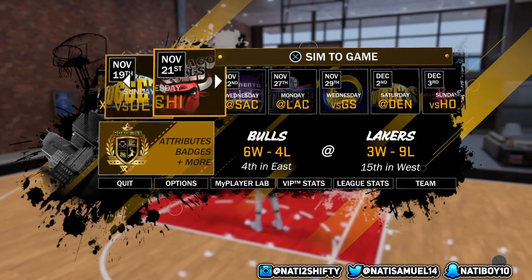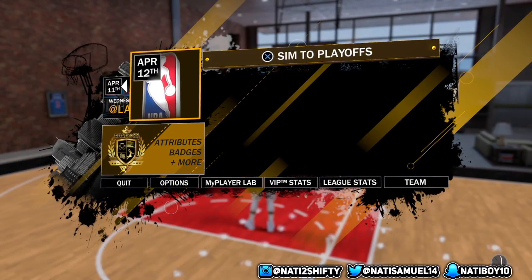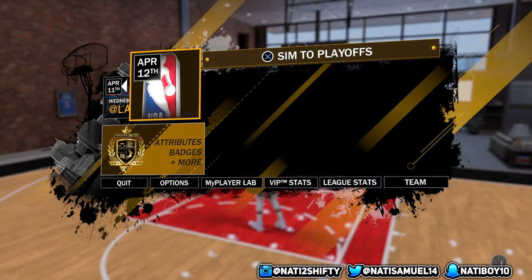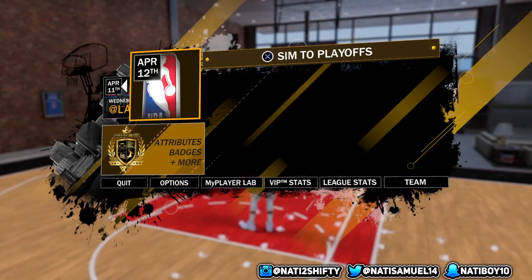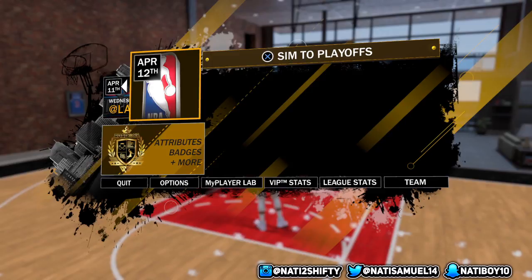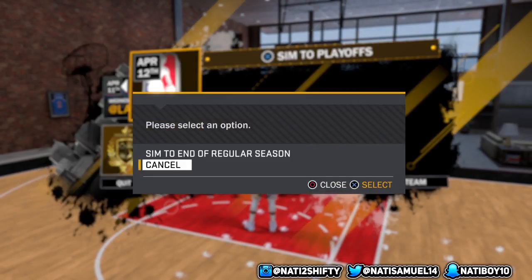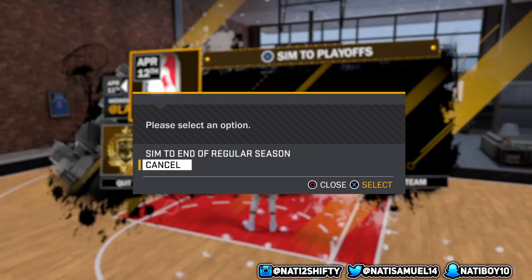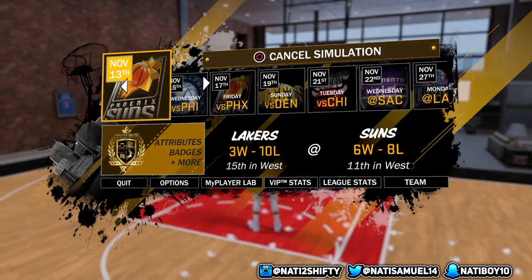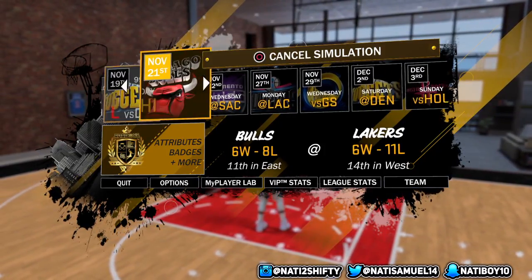This is so easy, guys. All you have to do right now — I'm gonna show you guys step by step. Step one: all you want to do is go all the way to your sim to playoffs. As you can see, this is where the playoffs begin. Click sim to playoffs right here. It's gonna say 'please select an option: sim to end or cancel.' You're gonna want to click on sim to end of regular season. It's gonna start simming your whole games — every single game.